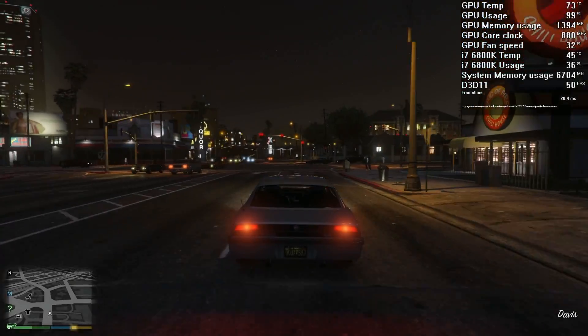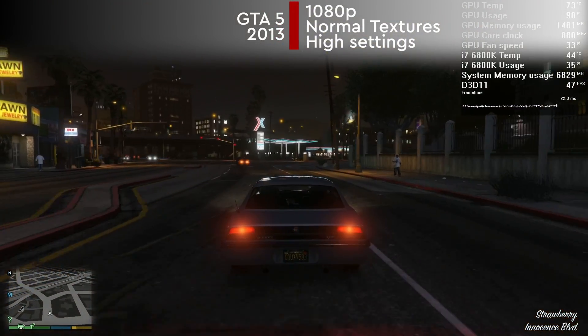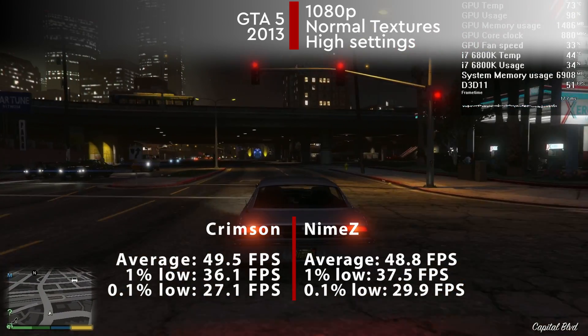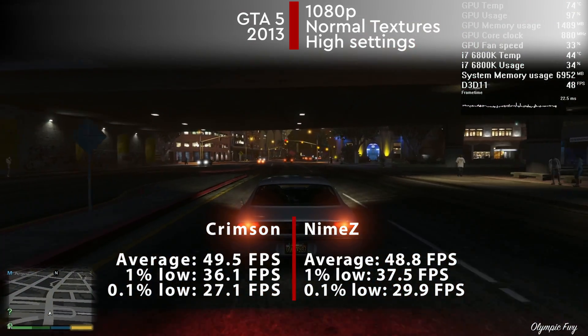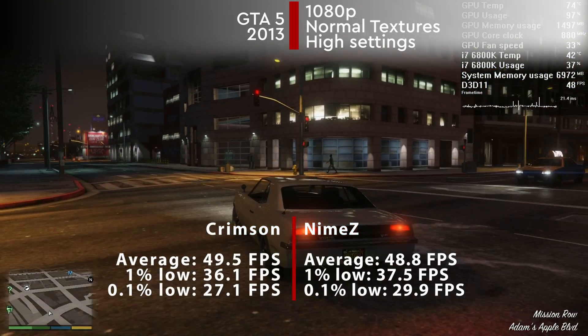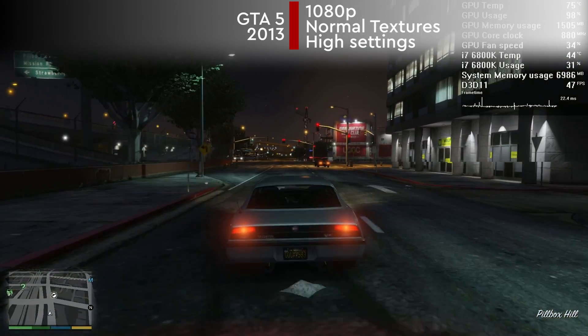In GTA 5, using the high settings but normal textures, we saw similar results, although this time 49.5 FPS using the legacy drivers and just a smidget below that with the modern ones. There is some nice improvement to 1% and 0.1% lows, which are very important for overall gameplay smoothness.